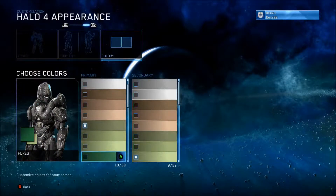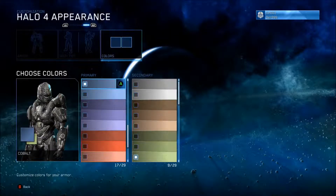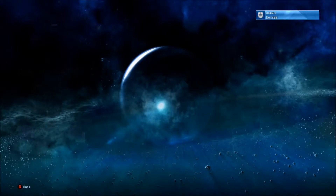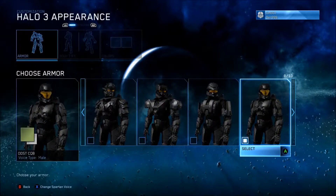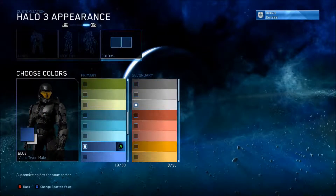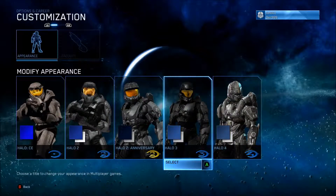Now let's get blue. Alright, there's blue. And white. Alright, there's all our Spartans. Oh, I forgot to set the colors for Halo. Sorry, my bad. Alright, there we go. That's our Spartans.